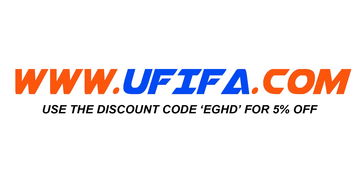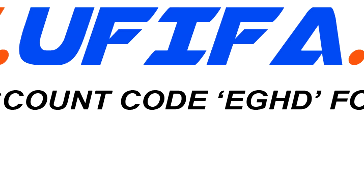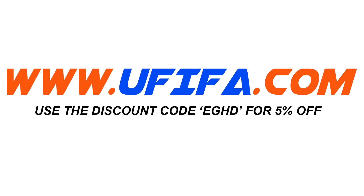For cheap Ultimate Team Coins, go and check out uFIFA.com and use my discount code EGHD at the checkout to get 5% off your order.